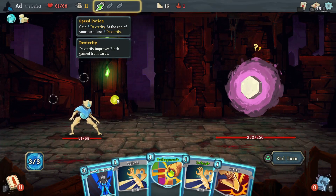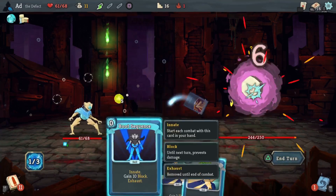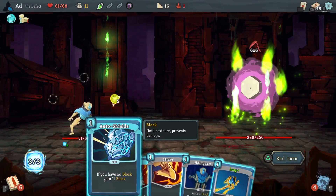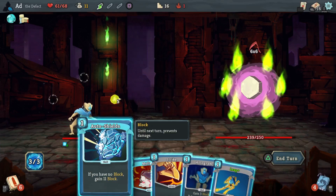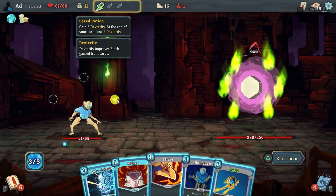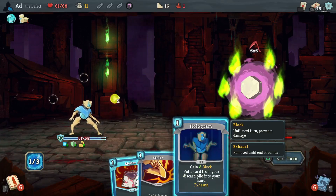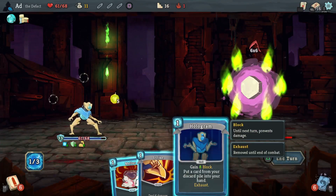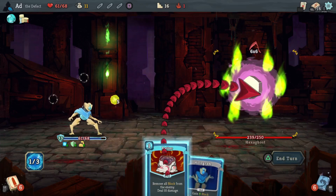I need to be mindful that I've got the Speed Potion to use if I need it. Nice Defragment early. Is this the time to use Auto Shields? Six times six is 36, so we're actually going to use the Dexterity Potion then Auto Shields. Is there anything here I want to pull out? There isn't, so I'm actually just going to take the three damage and do Melter.